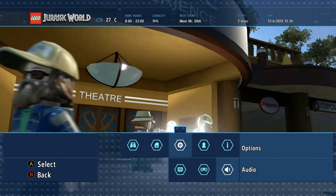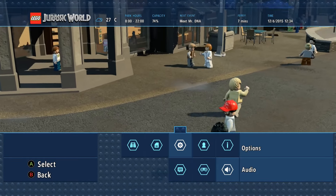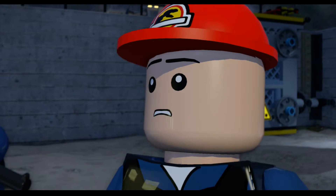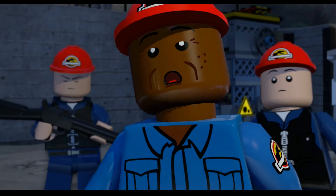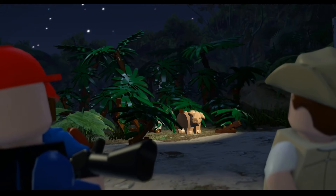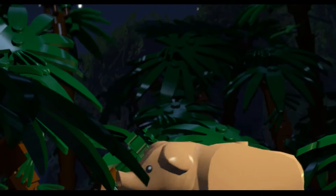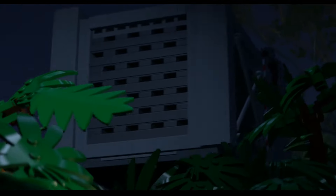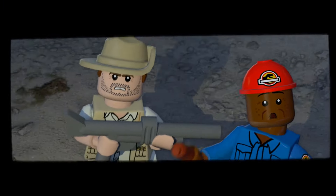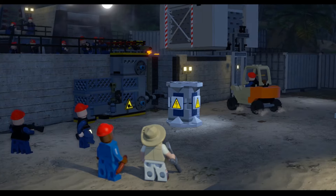Okay guys, here we go - it's finally here! Welcome to Lego Jurassic World, let's get started. We start off with one of the iconic scenes from the beginning of the first film. There's humor coming in already - you've got to love the humor of Lego games. A pig! They just feed that to the last Raptor to get it full before the transfer. That's got to be some truck to carry that.